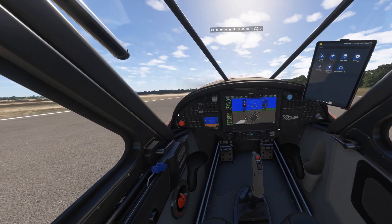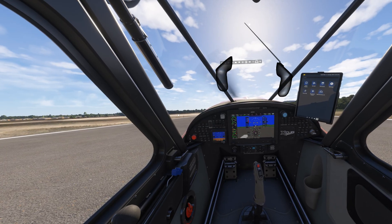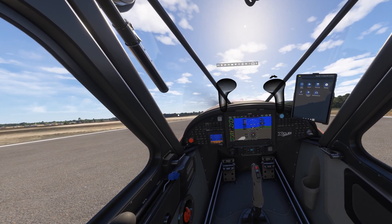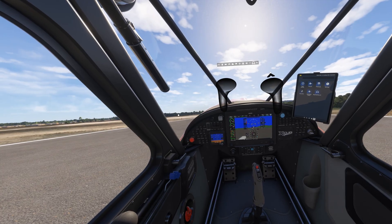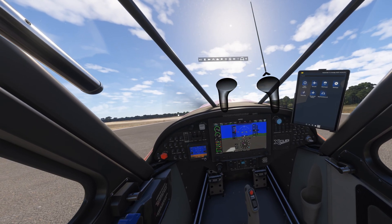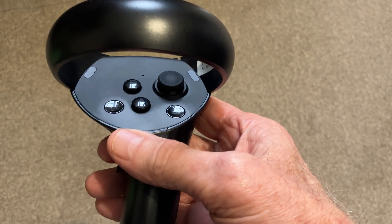Here's a simpler method. Spawn at an airport. As you can see, both my controllers are active at the moment and my mouse is not functioning — in fact, it's hidden. So now what I'm going to do is simply turn off my controllers. I can do this manually. I'm going to turn off my right controller by pressing the Pimax button and holding that down, and it's gone.